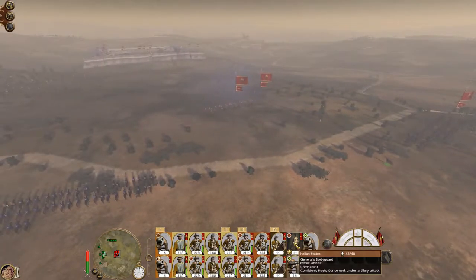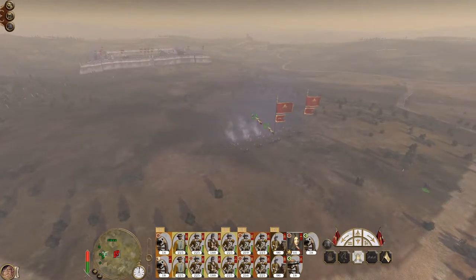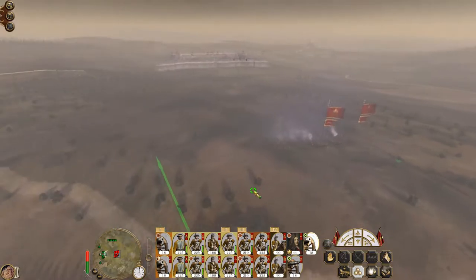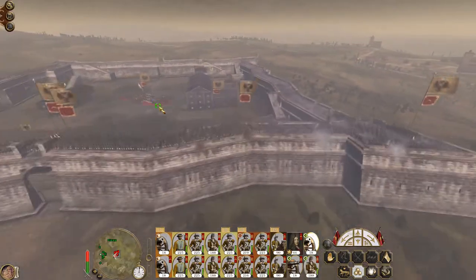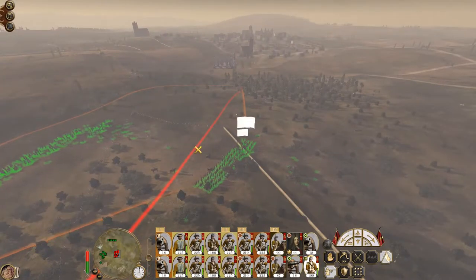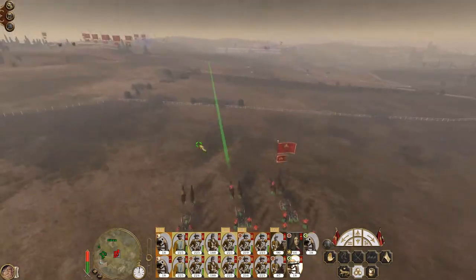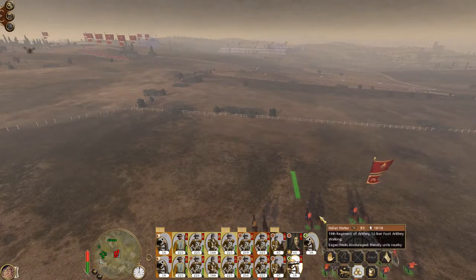Look at the mess from all these units routing! I said I'd like these guys dropping quicklime, but they need to start doing some work against the walls to prevent the guns from firing. To be honest, you're probably actually okay to be here to fire at range.